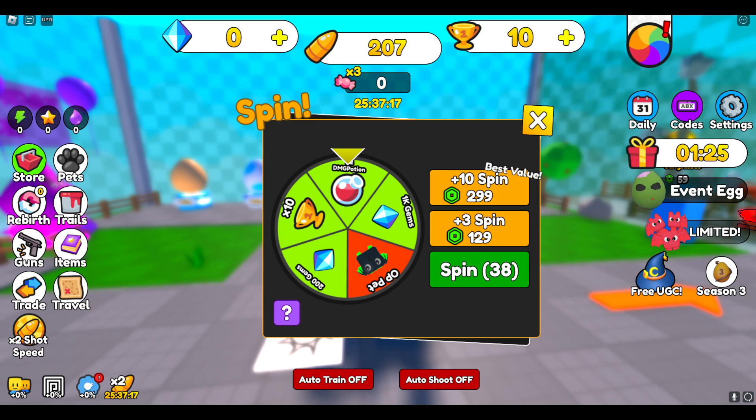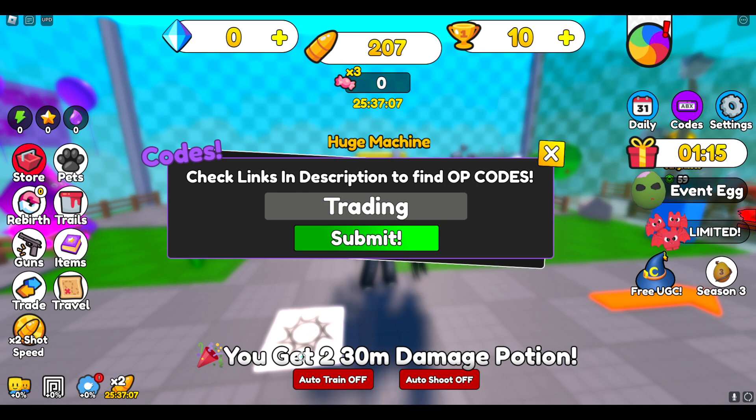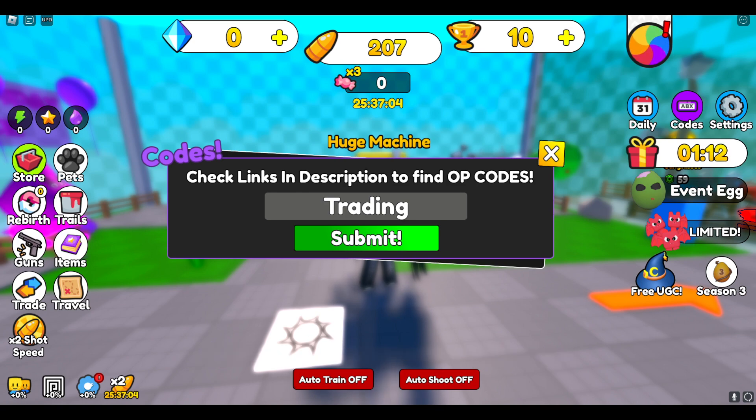I'm going to start from the bottom. To enter a code, you just click over here and then you can put in the code. The first code is going to be 'trading.' It shows you what it gives you on screen, so I'm probably not going to say what each one gives since it tells you. Next one is 'summer.'